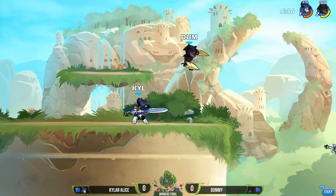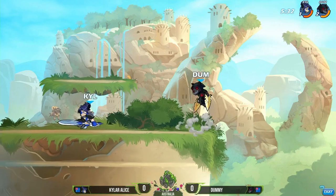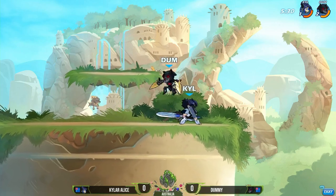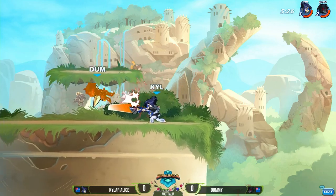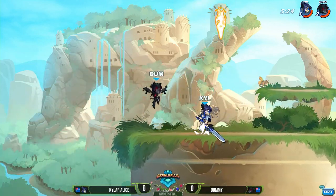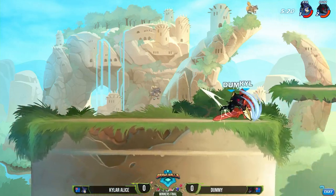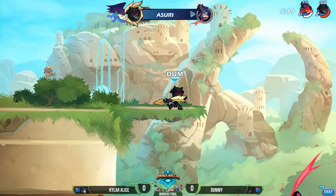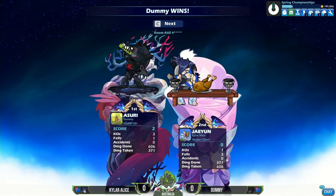Nice return from Kyler Alice but he's still taking the brunt of the damage — you can see Dummy really outpacing him, kind of dancing to get away. Kyler Alice is doing some work on this stock for what it's worth, but it may just be too late. That's going to be an easy pickup — it looked like a down sig or side sig, but regardless he hit him, swiped him, and he's gone.